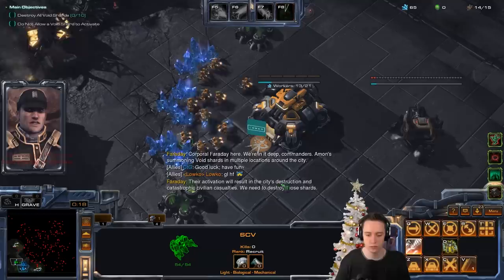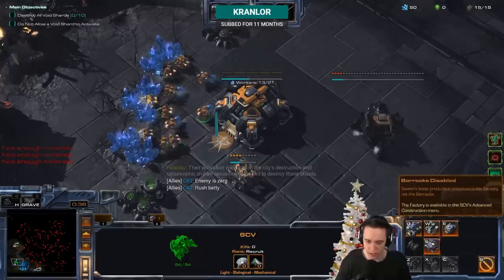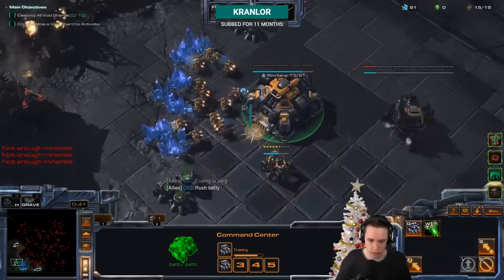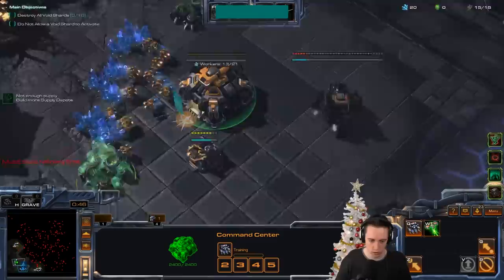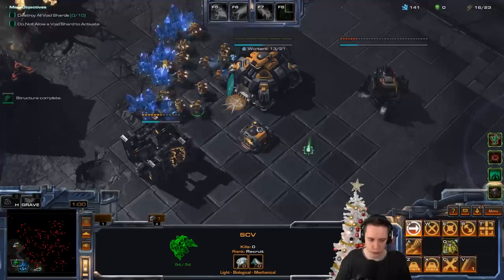They're summoning void shards in multiple locations around the city. Their activation will result in the city's destruction and catastrophic civilian casualties. We need to destroy those shards. SCV ready. So in order to get Flaming Betty, I'm going to need a factory. Awesome. Going to go ahead and grab the additional supply depots real quick, and we'll try and rush out the factory. Only the minerals for it, so it should be doable.